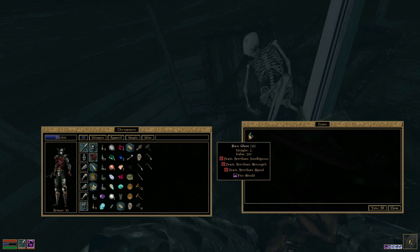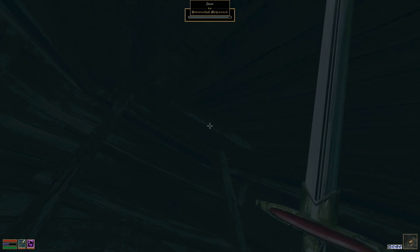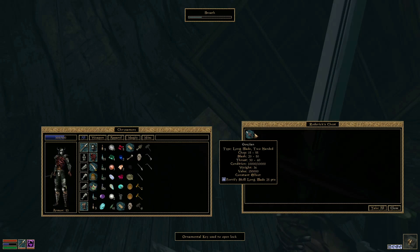On Roderick's corpse there will be an ornamental key. There's also a lot of raw glass that he's protecting — this is worth a lot, so be sure to take that if you can. But the real prize of this place is in Roderick's cabin. If you are capable of picking a Lock 100 on your own, by all means go ahead and just go right to the cabin.